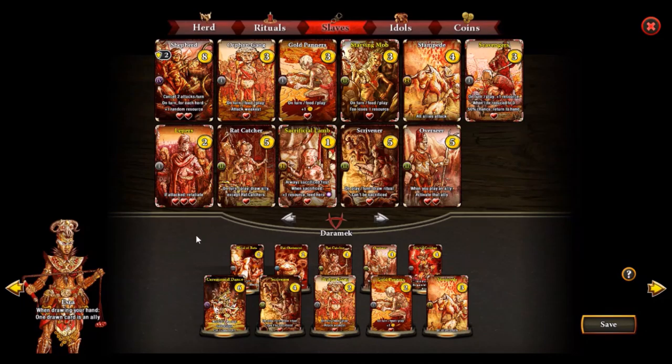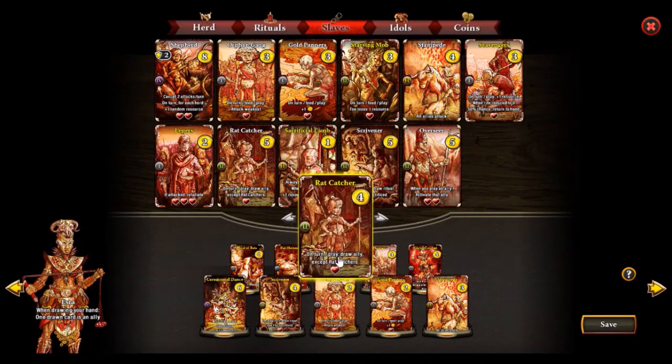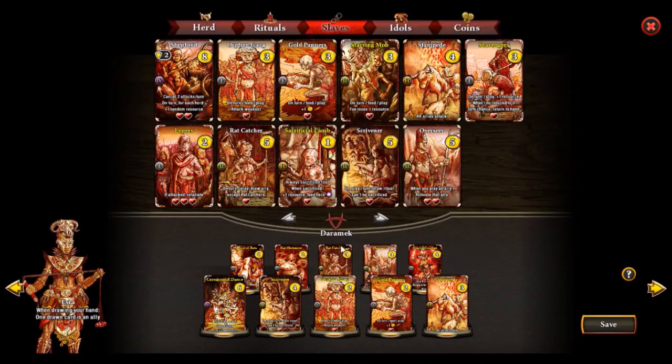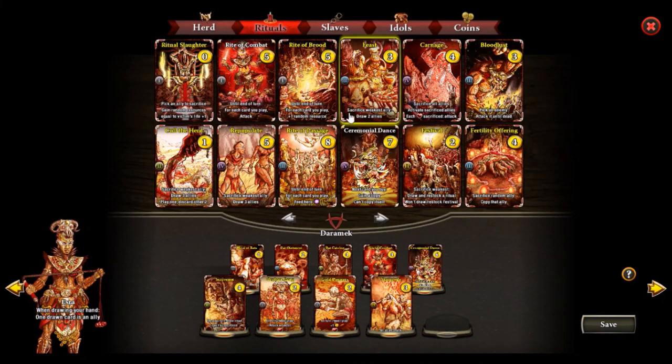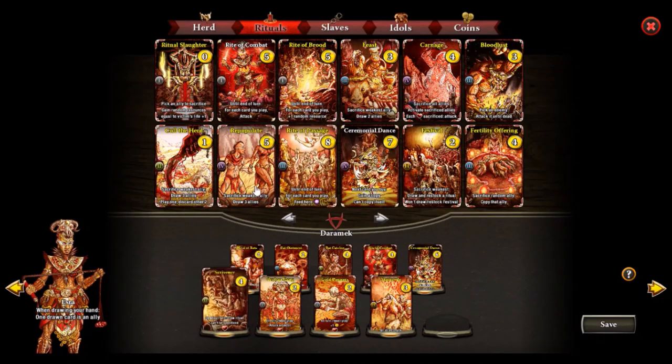There's not much we can do against these type of decks if they start off really good. Probably the Overseer — I keep trying to make it work but it just doesn't. It is pretty good with the Ratcatcher, but most of the time we won't be able to grab both the Overseer and the Ratcatcher. The Ratcatcher is pretty fine by itself. The Overseer is probably too much long-term value — probably get rid of it and return to a much safer Repopulate which will help us redraw stuff and is pretty good with Rites of Combat and Scrivener.